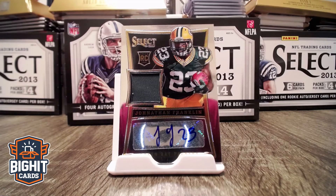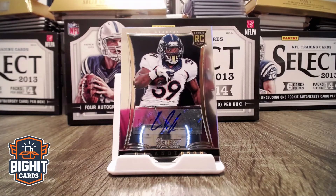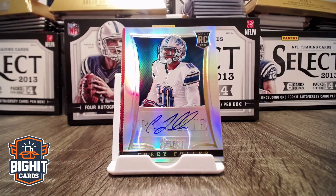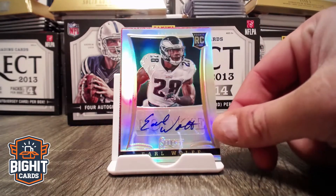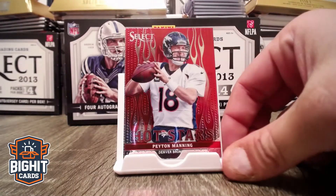Got our Jersey Otto, and this is Green Bay Packers, Jonathan Franklin. I don't really know the players, as you all know — I do a lot of butchering, but let me know if that's worth anything. I'm going to have to go look it up afterwards. Got another Otto, CJ Anderson, Rookie Broncos. Corey Fuller, Lions, Detroit. Earl Wolf, another rookie, filled off the Eagles. Got another hot star, Peyton Manning.